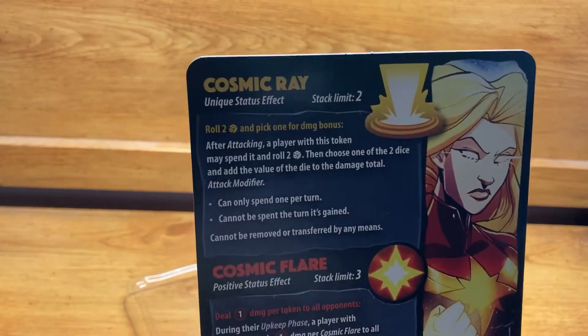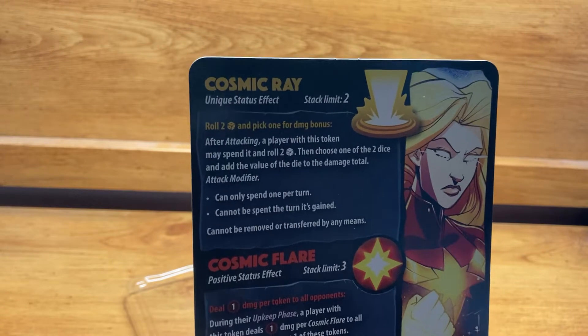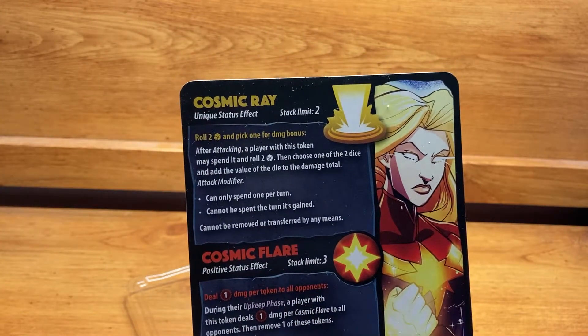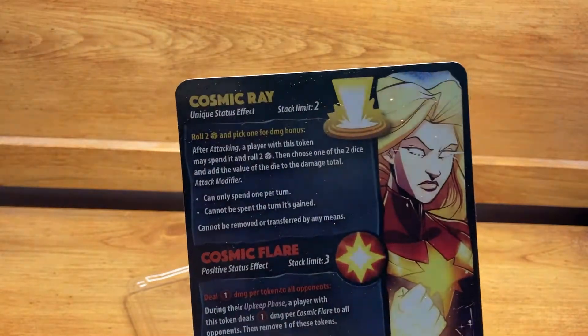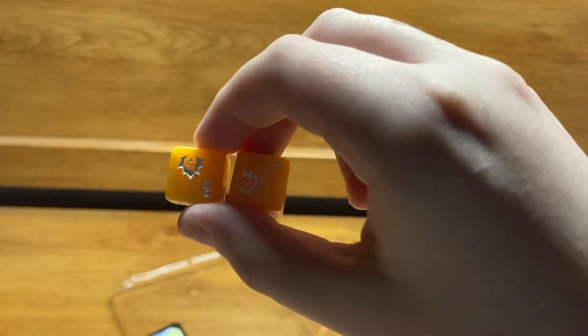Cosmic Ray is a unique stats effect with a stack limit of two. Roll two dice and pick one for a damage bonus. After attacking, a player with this token may spend it and roll two dice, then choose one to add its value to the damage total. It's an attack modifier. You can only spend one per turn, it cannot be spent the turn it's gained, and cannot be removed or transferred by any means. Basically, you roll two dice and choose the better option for added damage — great if one is a five or six.